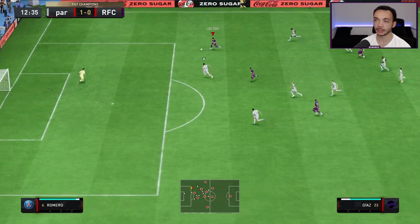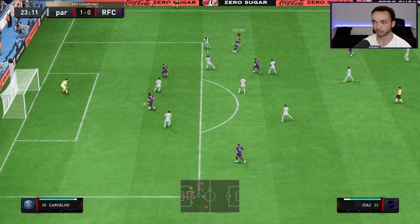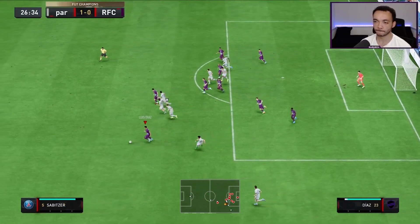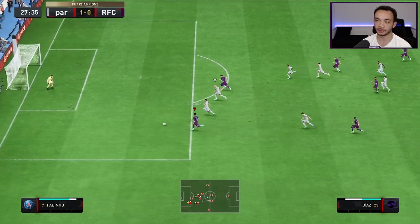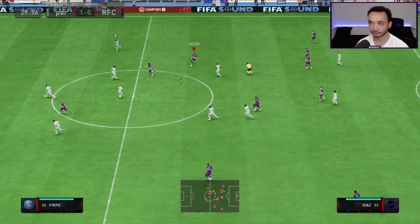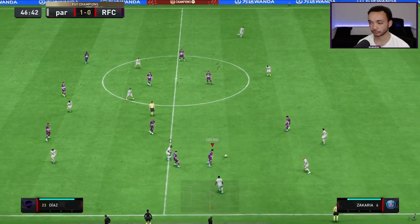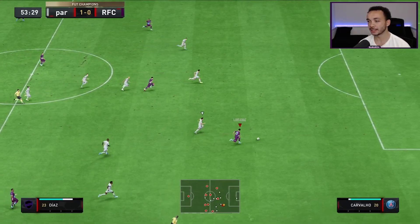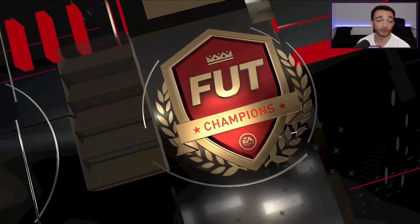Diaz in on the right-hand side, keeper's out — I can't chip properly this time. Off the bar, unlucky! Diaz on the break, gets it to his teammate who's still supporting. Lovely ball — Diaz might be in here, keeper's out this time. The dink is weighted perfectly — lovely play on the right-hand side.